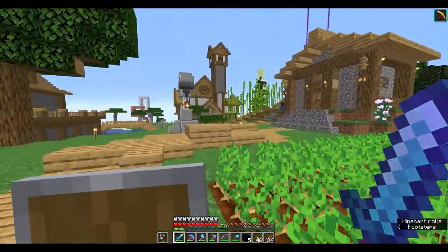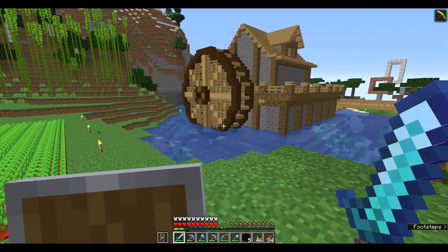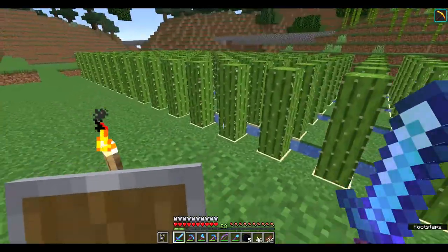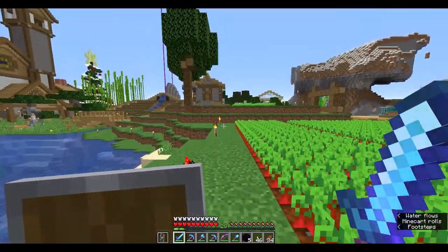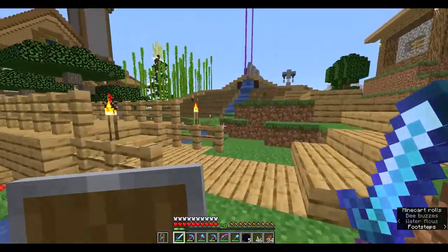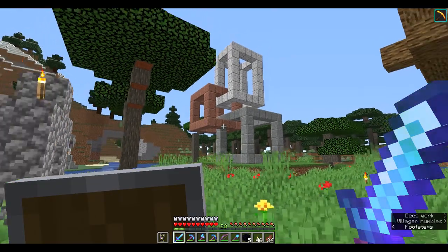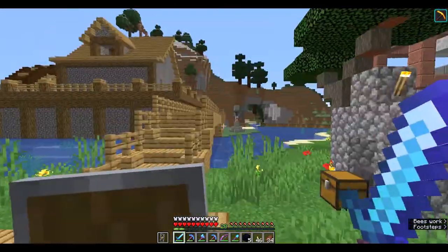Over here I've got my original house and then the watermill. Just random things around here — this can go now, I'll put something else here. Cactus, bamboo just going this way. Oh yes, and this is my other bit of modern art — I quite like that one. Lots of different art installations dotted around the place.